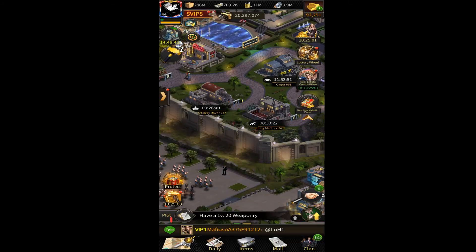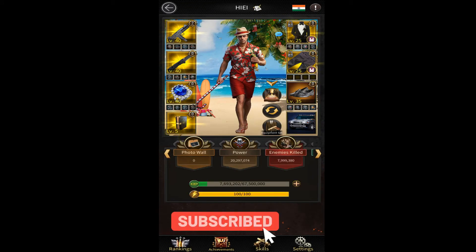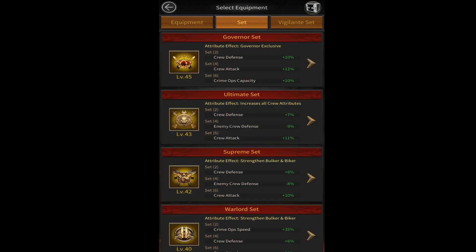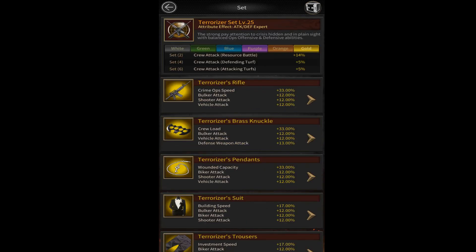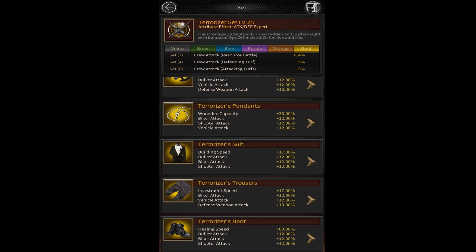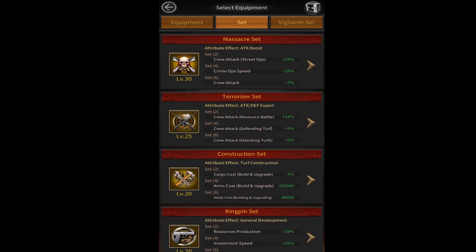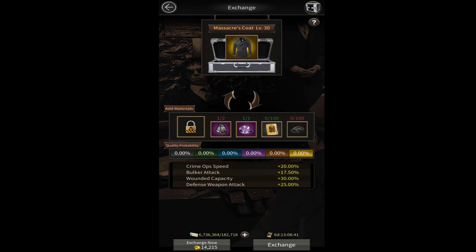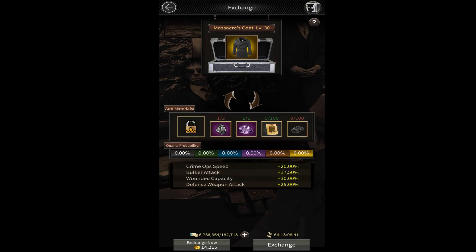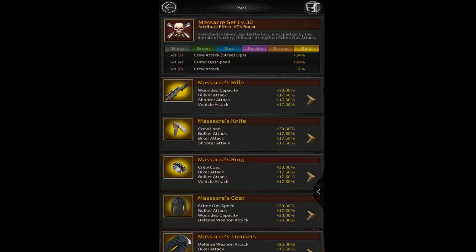You might ask: why make gray quality when I want golden quality? If you try to make golden quality directly using the normal method that Mafia City intends, it will take you hundreds of gems and 65 blueprints just for a golden quality Terrorizer equipment — and even more for other sets. For example, the Masker set requires hundreds of Masker gems, Obsidian, and hundreds of blueprints. That's the normal way Mafia City wants you to do it.